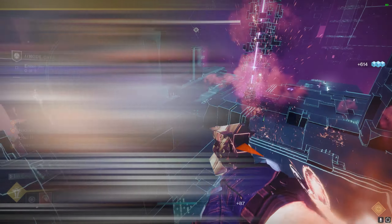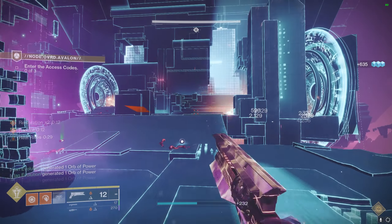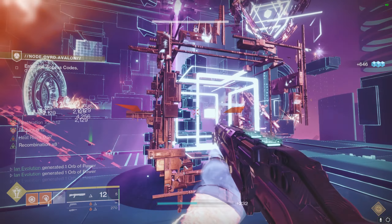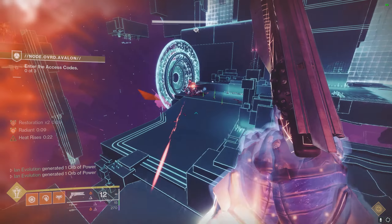Getting into the build, we will start off with Sunbracers. Its exotic perk states: increase the duration of solar grenades, and solar melee kills grant unlimited solar grenade energy for a brief time. To give you the specifics, you can throw up to 5 at a time.